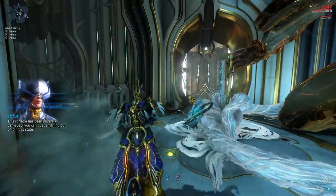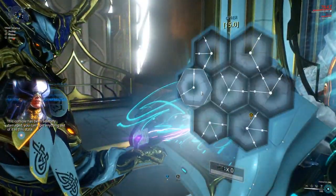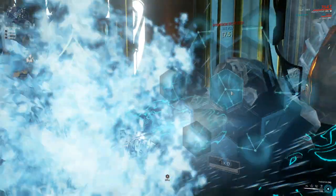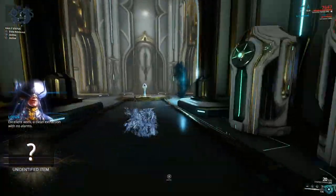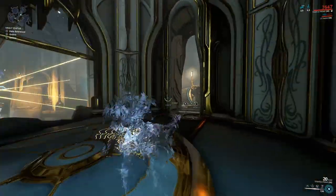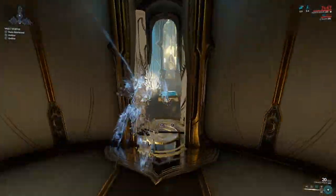Then go through the Void Rift on the right and hack open the console. Take a 180, go through the Void Rift again and you should be out. And on to B.